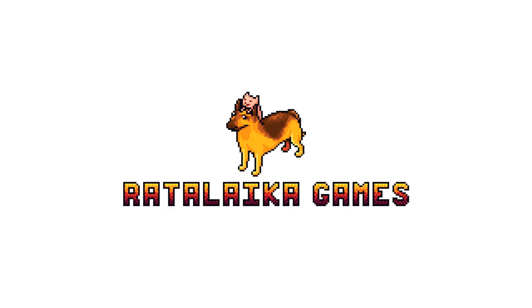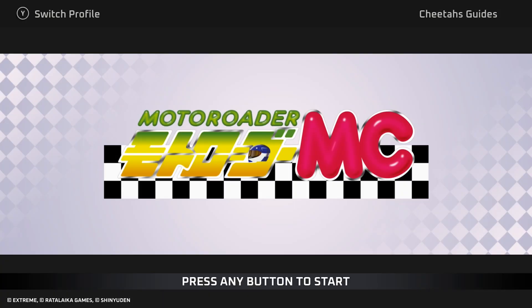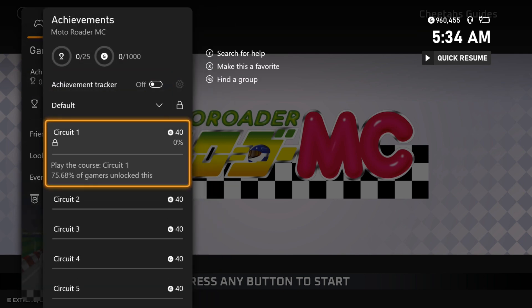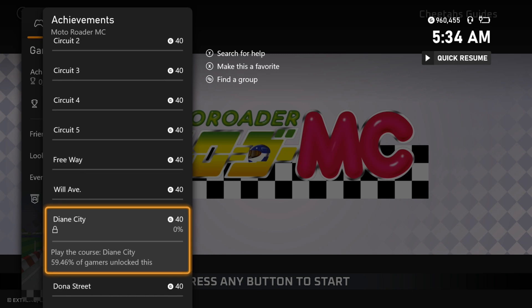What's up guys, Cheetah here, and today I'm bringing you an Achievement/Platinum Trophy Walkthrough for Motorotor MC. This game is published by Radalaka Games, and it's developed by Shin Yudin and Masiya. You can pick the game up on February 25th for a price of $6.99, and to get the full completion, it'll only take you around 10 to 15 minutes.